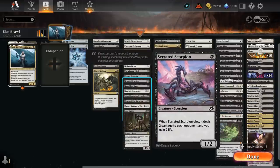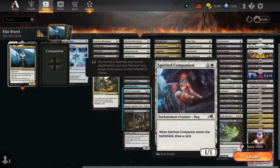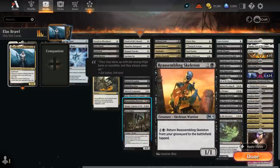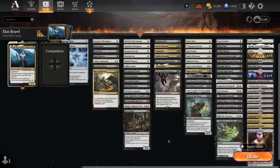Serrated Scorpion drains the opponent for 2 when it dies, gaining 2 life. Shambling Ghast can give a creature -1/-1 or make a Treasure token. Spirited Companion draws when it enters. Jadar can every turn make a 2/2 decayed Zombie token for us to sacrifice. Reassembling Skeleton we can keep bringing back from the graveyard over and over. Ranger Captain can find any of our 1-drops when it enters and can also be sacrificed to prevent the opponent from casting non-creature spells for a turn. Woe Strider can make a Goat token when it enters and lets us sacrifice creatures at instant speed to scry 1, and can later be escaped from the graveyard.